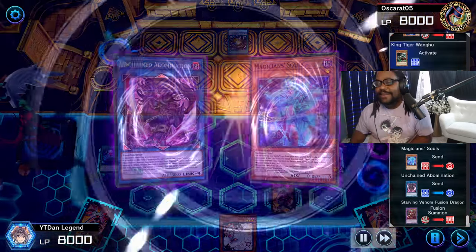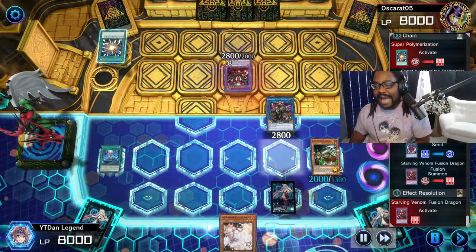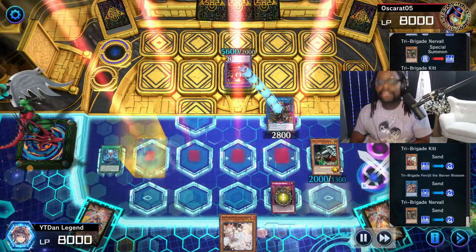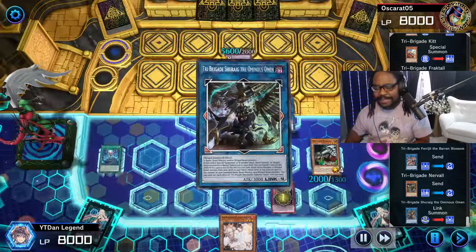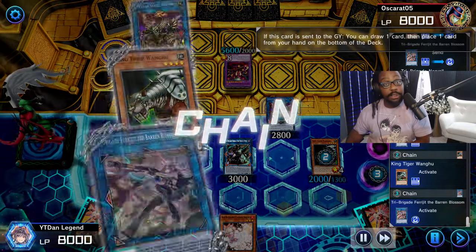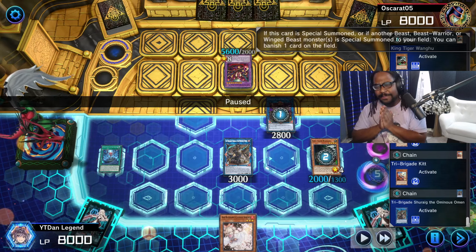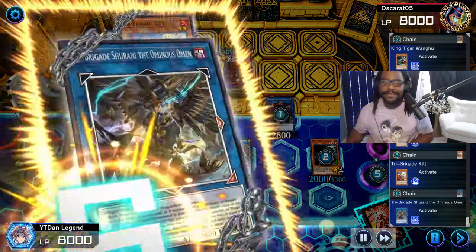He goes ahead and Super Polys our monster — totally fine. He summons Starving Venom, which gets the boost and comes over to swing. But we've got coverage. We bring out the Shurig and give it a boost from Saryuja. This is our combination — dropping the beast, getting the boost, getting the pops, because those monsters did touch the field. That would have been absolutely disgusting with our Abomination on the board. But because he's tainted our field with his monster, we use Shurig's effect to get the banish.